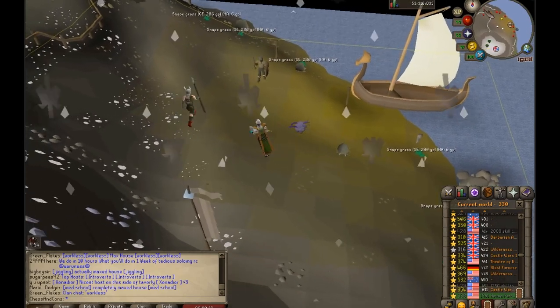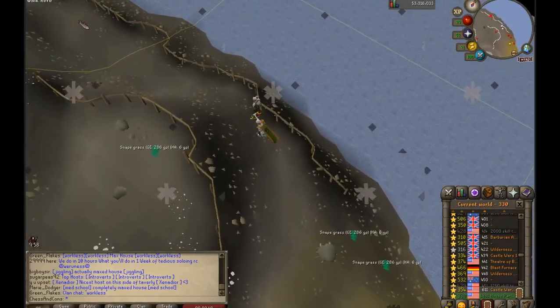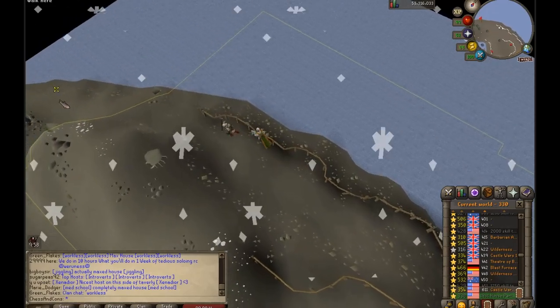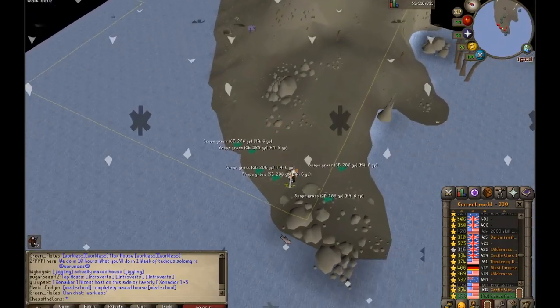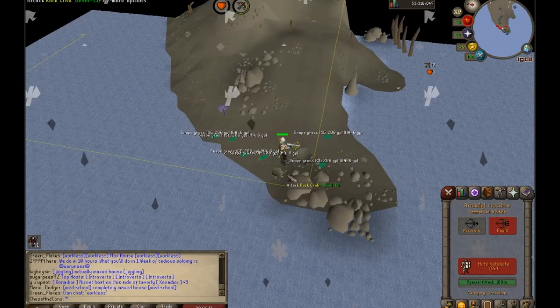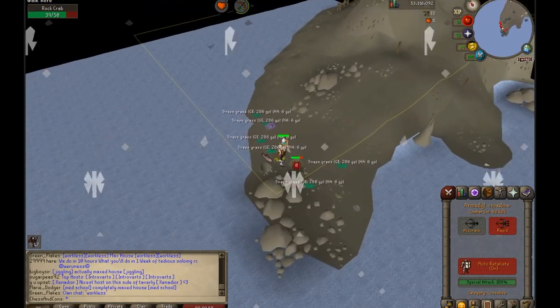After you teleport to Waterbirth Island, if you want to kill rock crabs by yourself, just run to the westernmost part of the island. There might be someone there, but probably not — it's not a very common spot. You'll be in this corner where there are two rock crabs and you can AFK here as long as you want.